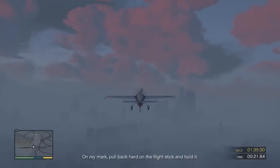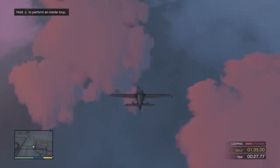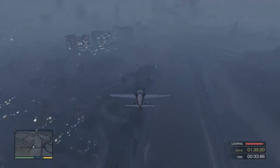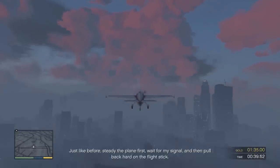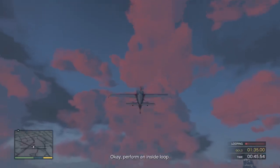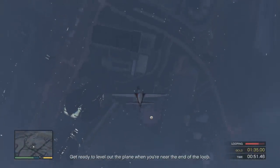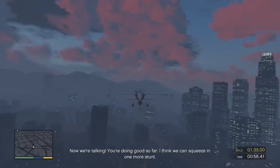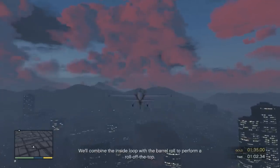Some pilots find these moves particularly tricky, so it might take you a few tries. Not me, I'm going to do it my first try. Always make sure your plane is straightened out before you attempt an inside loop. On my mark, pull back hard on the flight stick and hold it. Perform an inside loop. Get ready to level out the plane when you're near the end of the loop.